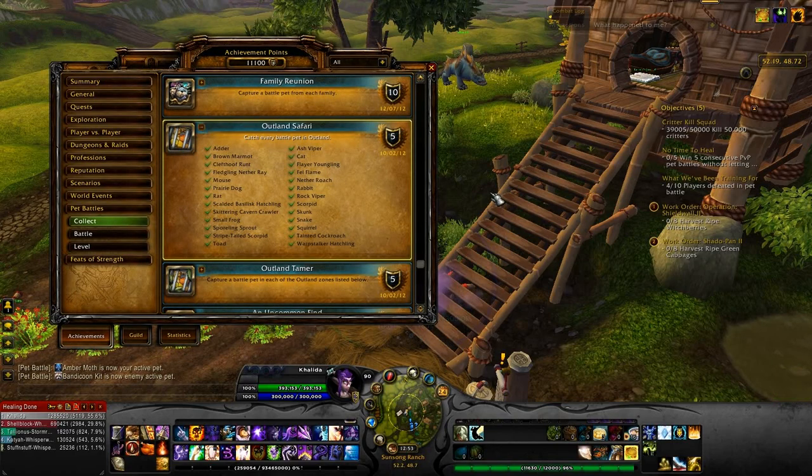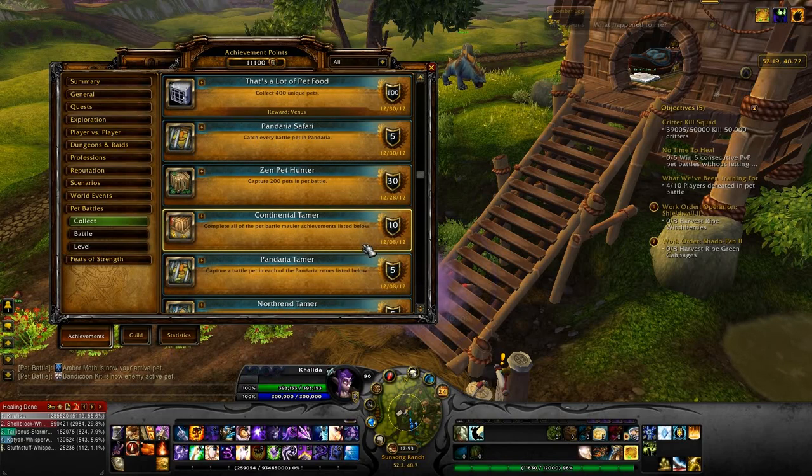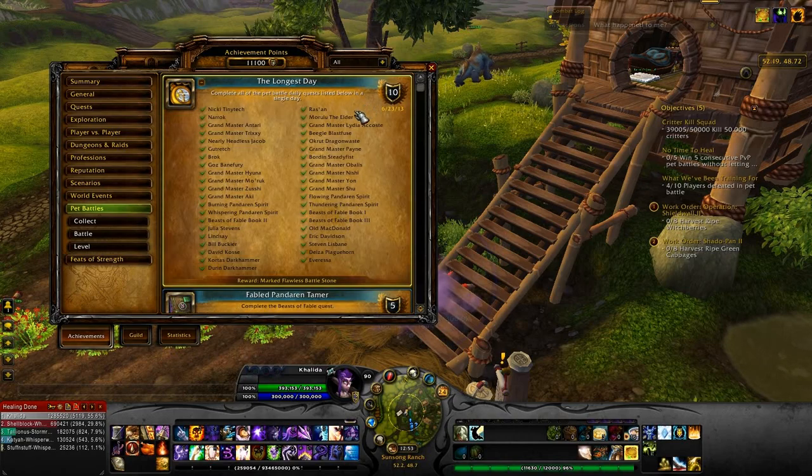Now that that's done — oh hey, I hit 11,100 achievements! That's exciting. So I'll tell you what I've been doing the last few days. I got World Safari — yay! I got the Karaji Gardling, which was a huge pain in the butt. So I have the Zookeeper title and I got Longest Day, which is to do all of the pet battle dailies in a single day. I'm going to tell you right now, it's bugged. If you want to go for this one, do it now because I did this over about three or four days.